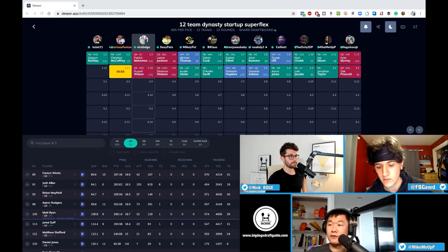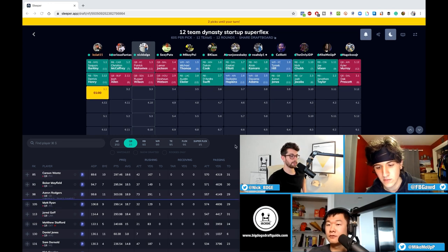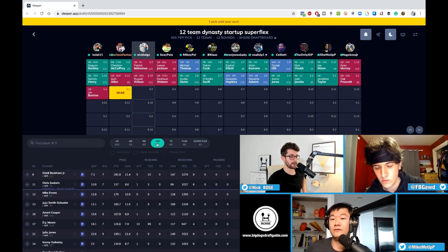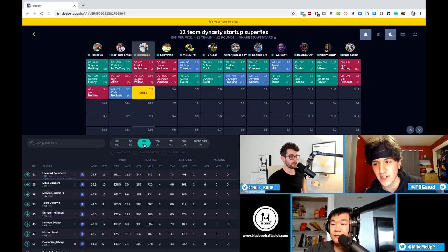Love that pick. He's definitely the end of that tier — there are six quarterbacks who are every-week starters, and everyone else is a streamer. Josh Allen goes right after — that would have been Russell Wilson if I didn't take him. You always have to look at when the quarterback runs start, especially in super flex leagues. There goes the back and I'll probably have my choice of wide receiver almost — oh, Chris Godwin snatched right before you.